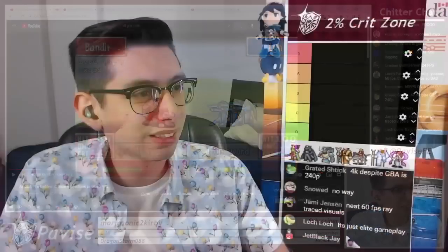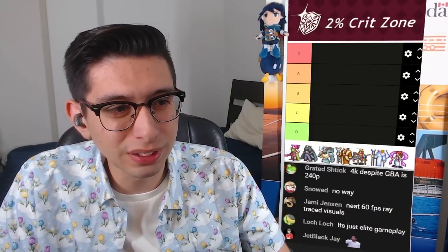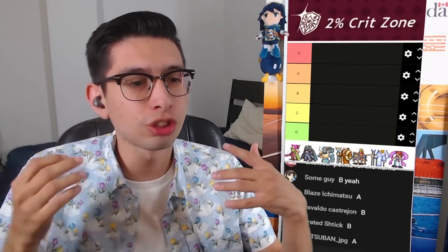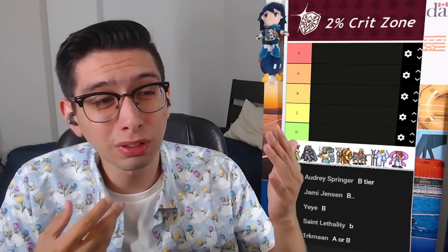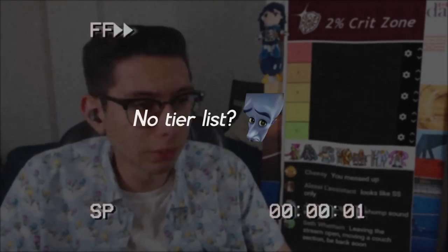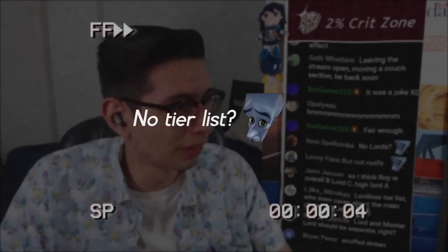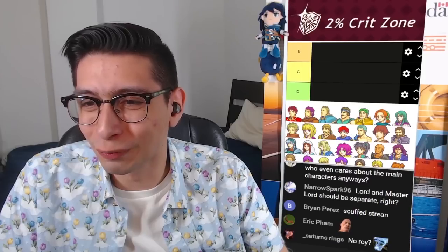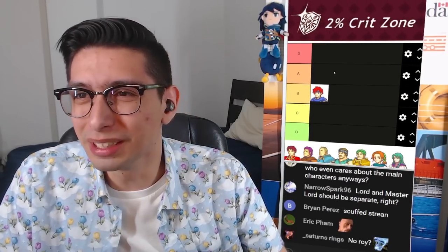In terms of the tiers we've got today, we're going from S to D. I think Roy is a clean B. There's nothing flashy over the top. It's short, sweet, clean. Nothing crazy. A bit of flame for some flair, but it is pretty simple. I'm not seeing Roy in this template — we're on an FE6 tier list now. There's Roy. Roy's in B, baby.